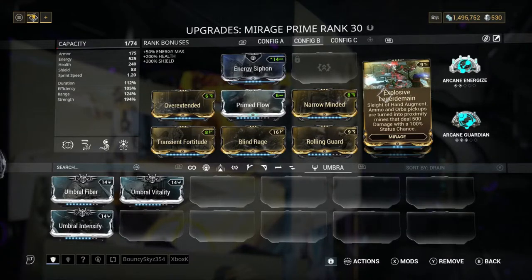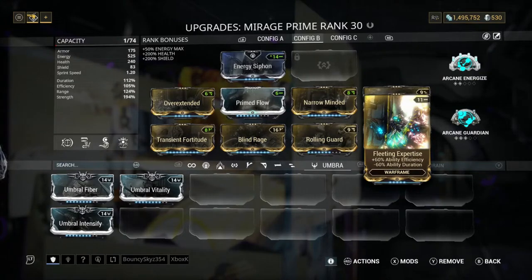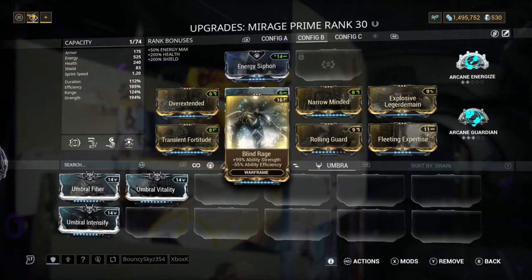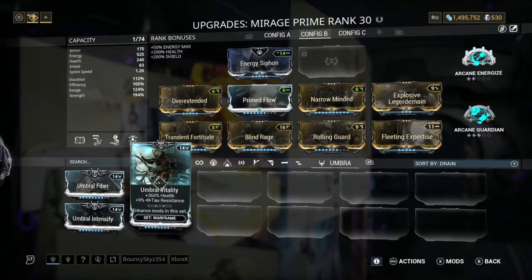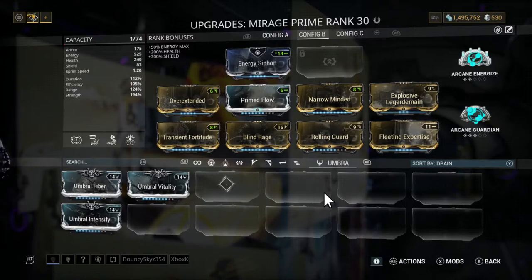Ammo and orb pickups are turned into proximity mines that deal 500 damage with 100% status chance, so we're going to get some extra damage with some different random statuses. Next we've got Fleet Expertise to keep our efficiency up, because Blind Rage is going to make our efficiency go down by 55%, but this brings it back up to 60, giving us 105% efficiency.